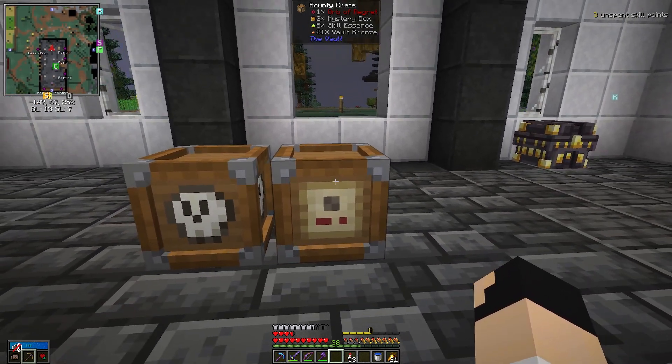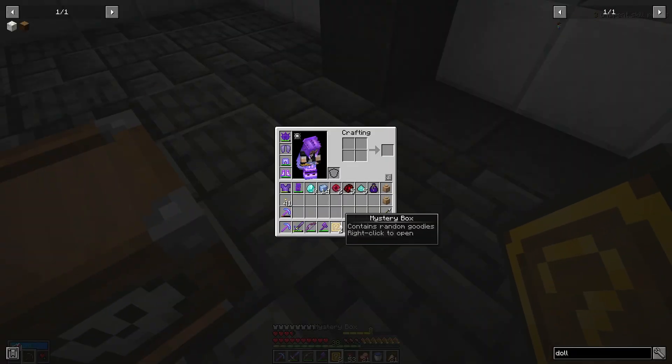This is my next bounty crate. Let's see what we got out of this one. So two mystery boxes, which can be very good. Five skill essence, which is awesome. Another orb of regret.